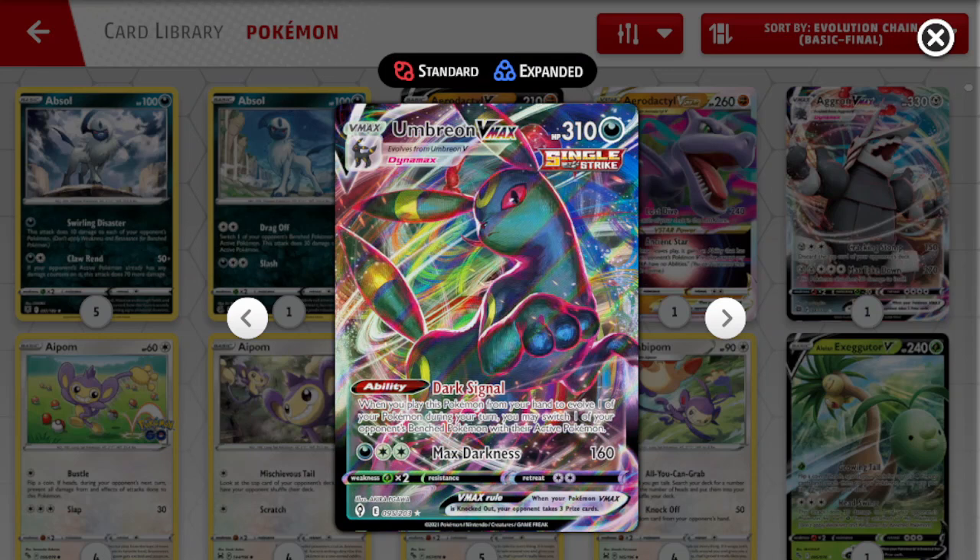We are also playing a 2-2 line of Umbreon V and V-Max. The reason we're playing this is because for 1 darkness and 2 colorless, it does 160 damage. It hits Mew, Gardevoir, and Mew 2 V Union for weakness, allowing you to really punish your opponent for having those in play. Also, it's a Boss's Orders on legs — its ability is a free gust, meaning you can essentially turn an Adventurer's Discovery into a gust, which is pretty good.